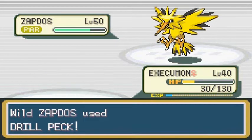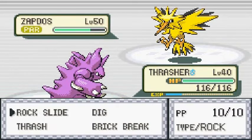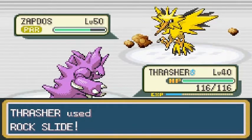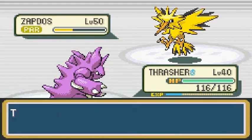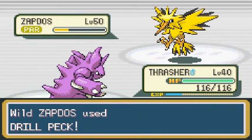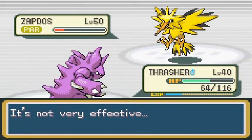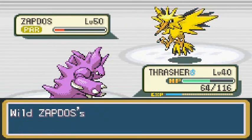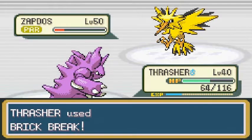Let's switch to Thrasher — a Pokemon that can't be affected by Thunder Wave. Let's go with Rock Slide. That's a nice chunk of damage. Zapdos is still paralyzed. Going with Brick Break now. It's using Drill Peck. I'll weaken it a bit more then throw Ultra Balls. Stock up on Great and Ultra Balls, guys.